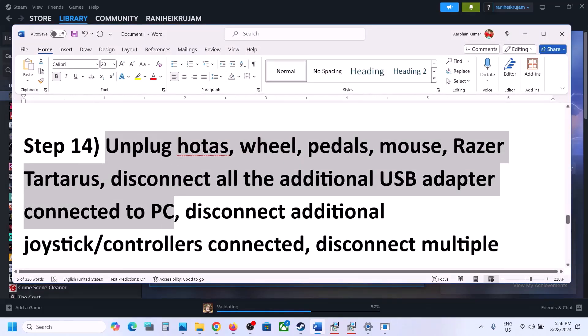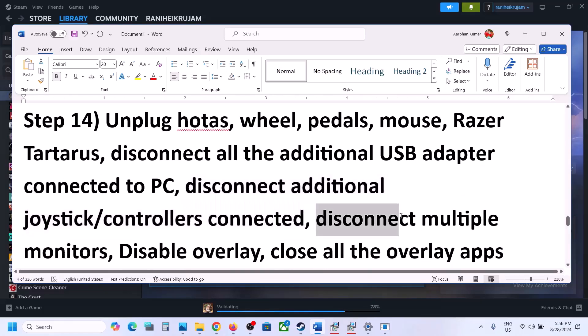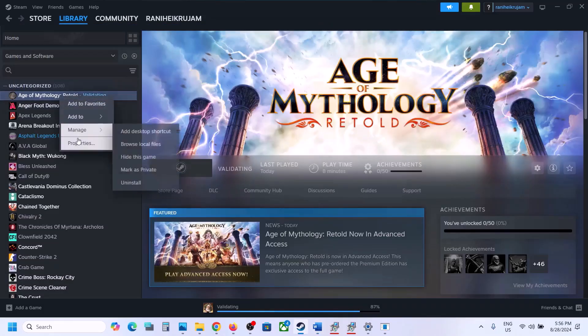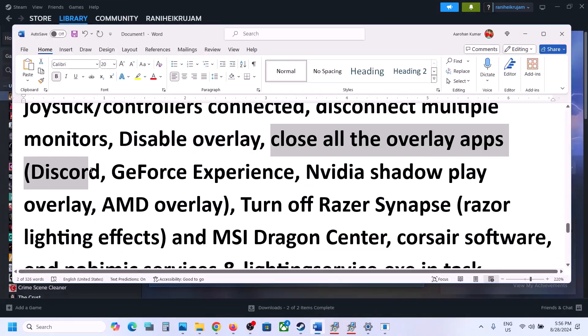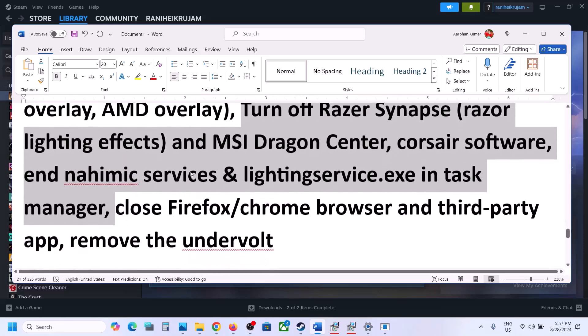Unplug all external devices from the computer — things like HOTAS, wheels, pedals, USB adapters, dongles, extra controllers, or USB dongles. Also try launching the game on a single monitor if you have multiple monitors. Disable overlays: in Steam right-click the game, select properties, go to general tab, and turn off 'enable the Steam overlay while in-game.' Also turn off the overlay in Discord and in GeForce Experience. Close all overlay applications and then launch the game.